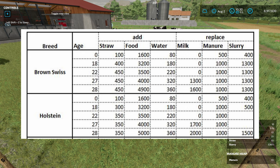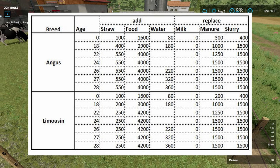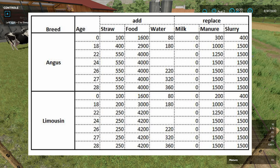For the Holsteins you also get 1,000 liters of manure and 1,500 liters of slurry per month per cow, so you'll have a lot of manure and slurry coming out. Moving on to beef: the two breeds are slightly different. The Angus uses quite a bit more straw and quite a lot more food — an extra 4,000 liters a month — plus a bit more water, and you get more manure and slurry out. With beef you don't get any milk obviously. For the Limousin, it's a bit less straw, a bit more food, the same water, and similar bonus manure and slurry.